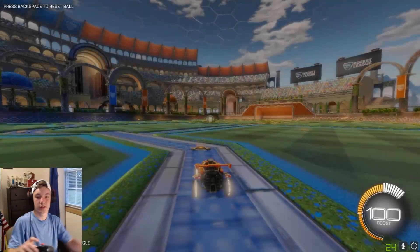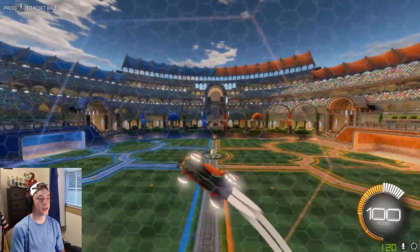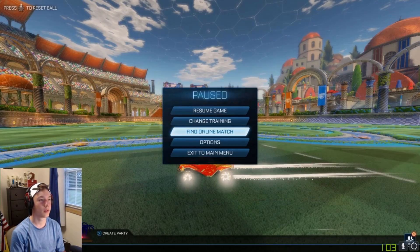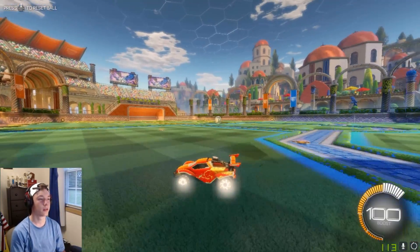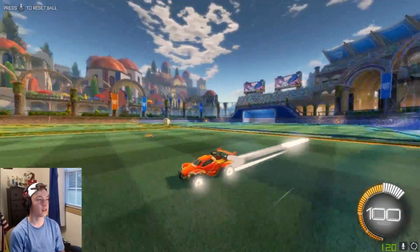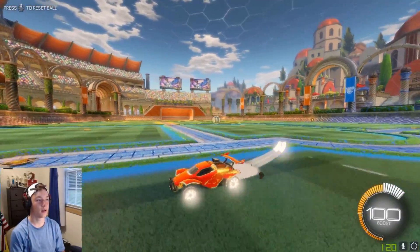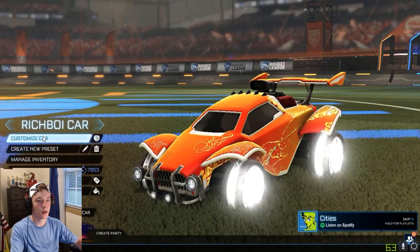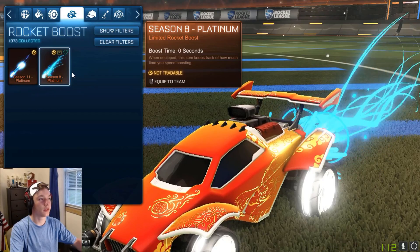Whoa, the wheels in-game look so weird. Let me check options — video — Bloom, is that on? Yeah, Bloom is on. But these are so much more bright now. The boost looks kind of half gray and half titanium white. I kind of like the boost there. I think the platinum one also looked kind of titanium white-ish, so I'm going to take a look at that. Platinum — these didn't get changed, did they? No, they didn't.